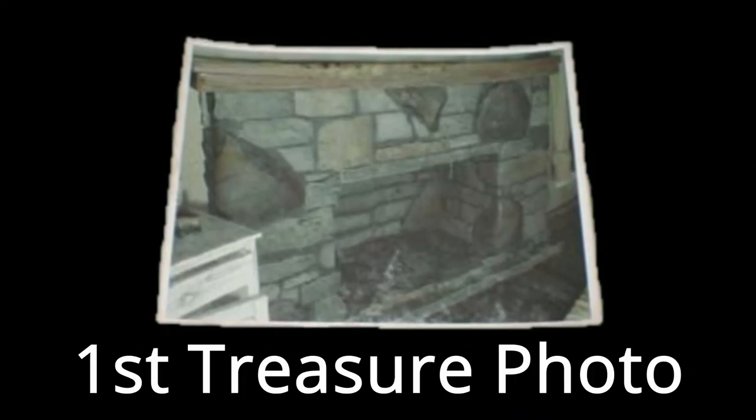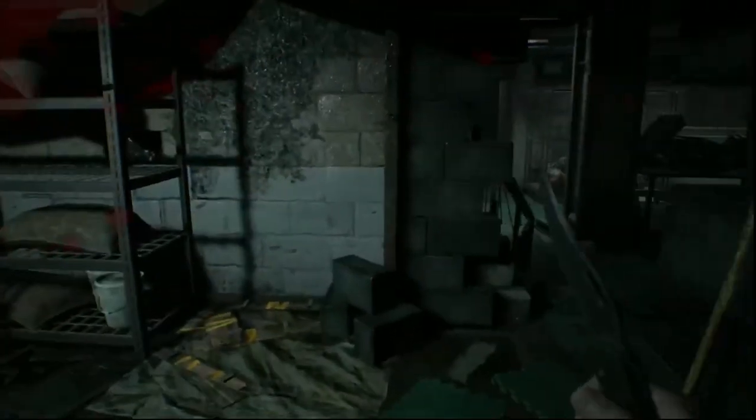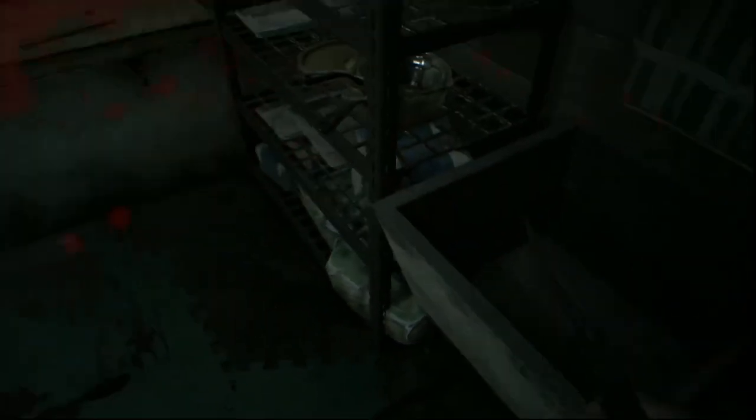First off, I want to show you where the first treasure photo is. The first one is located in the main house in the processing area. Once you've gone all the way around and are now in the large room — the same room as the scorpion key — the treasure photo is in the back corner of the large room sitting on a shelf.